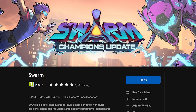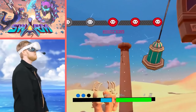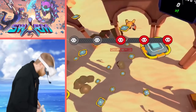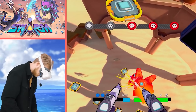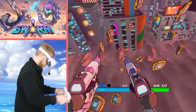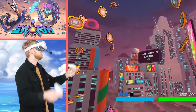Swarm is a gem on the Quest with by far the best swinging mechanics in any game I've ever played. You don't get very motion sick swinging around either. This is an arcade arena game with a multiplayer mode and more modes coming soon. You swing around the map, taking out enemies and collecting gems to get a high score. It's very simple to learn but hard to master, and so rewarding when you swing around like Spider-Man using your guns.